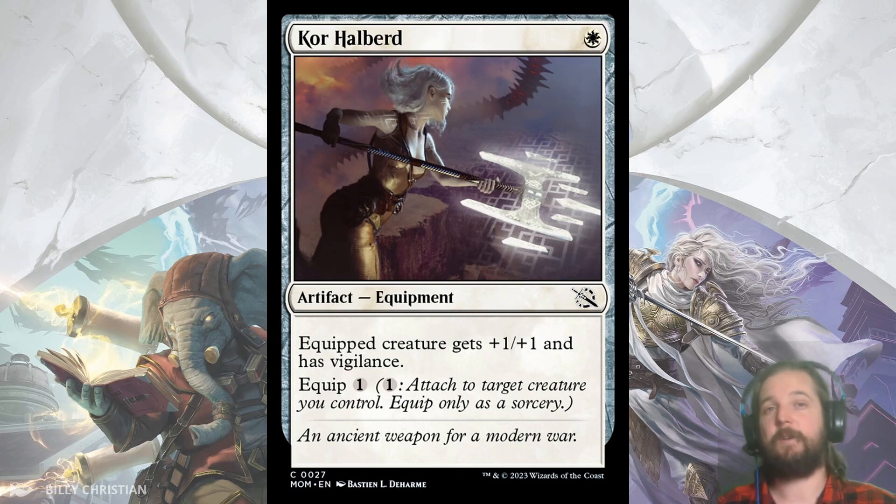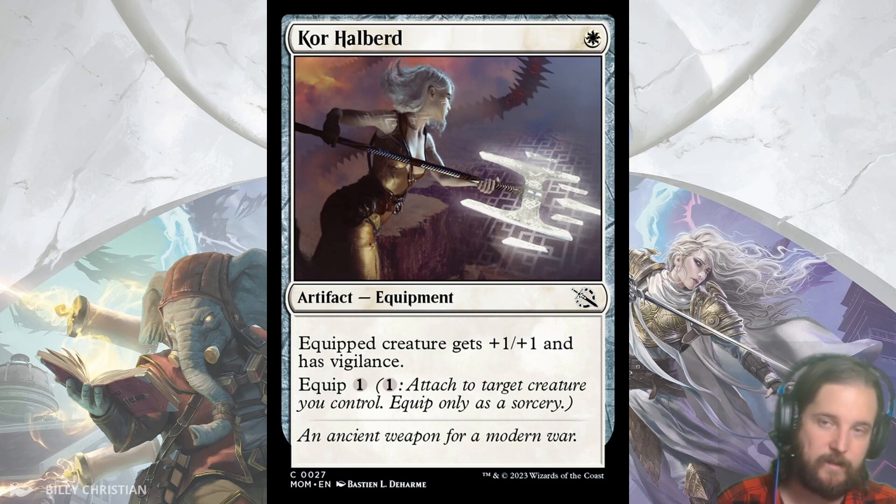What really sells me on Core Halberd is the Vigilance. One of the set's new card types is Battles, which I think will play a lot like Reverse Planeswalkers. Being able to attack a battle while leaving up your defenses to defend your own battles will be important. Additionally, Vigilance allows you to attack and then cast a Convoke spell so you don't lose tempo. Convoke is another mechanic of the set that allows you to tap a creature to lower the cost of the Convoke spell's casting cost.